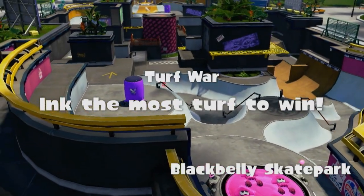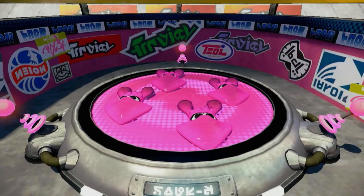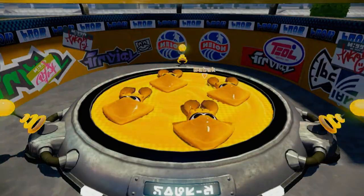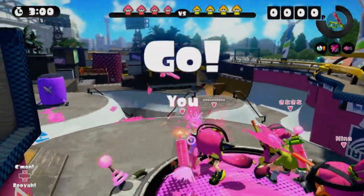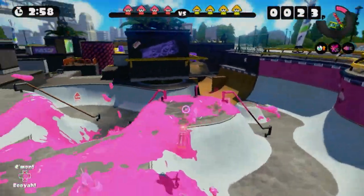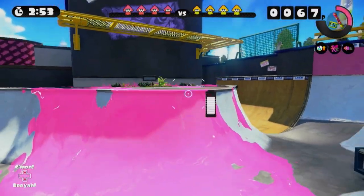Anyways, here we are. We are pink and they are yellow. This is good — as long as I don't touch anything that's green on the map I should be fine, and this map doesn't have any green so we should be good.